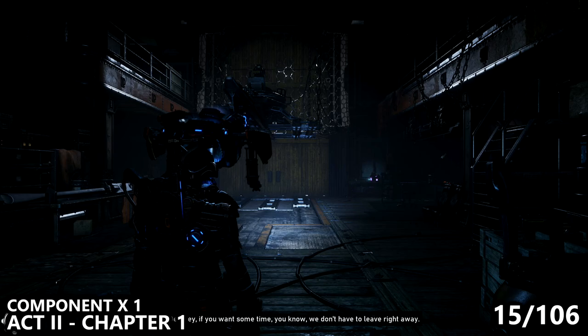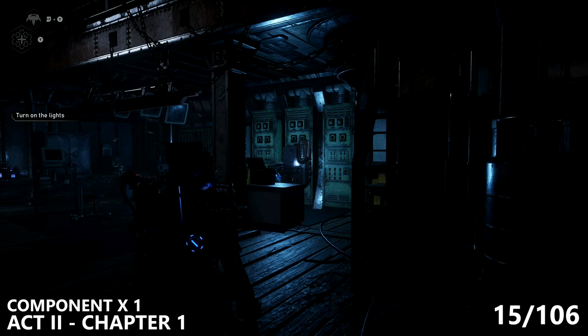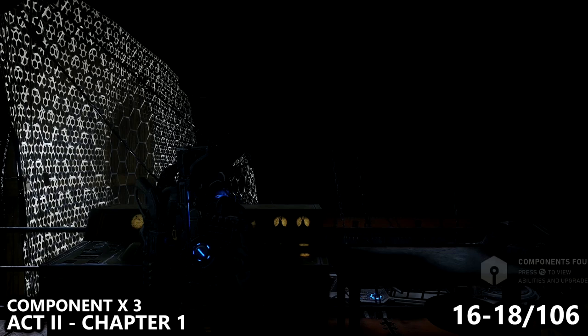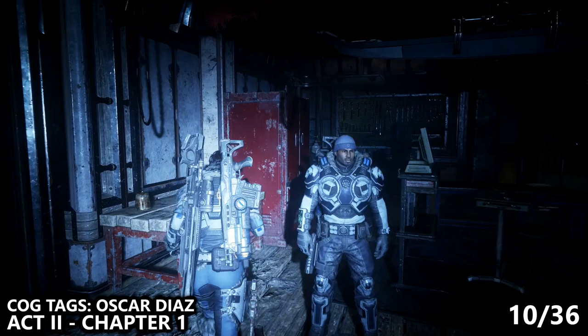After all of the action, you'll end up in a dark room. You can find a component on your right-hand side — I'm going to send Jack over to grab this one, it'll be a little bit faster. There are another group of components: climb up the ladder on the opposite side, and there are controls you can interact with, but next to them are three components. Additionally in this room, I went back to kind of where you spawn — you're going to be told to turn on the lights, and you can also find cog tags here before leaving this area.